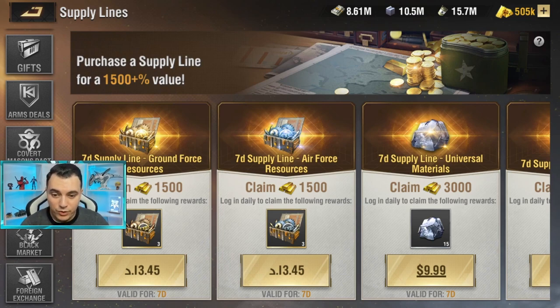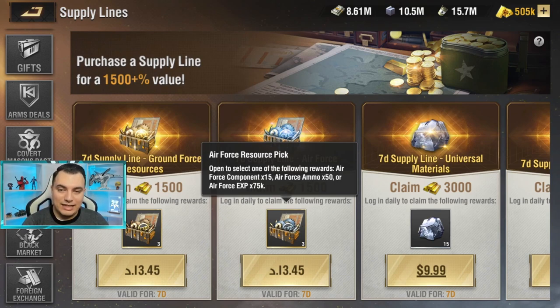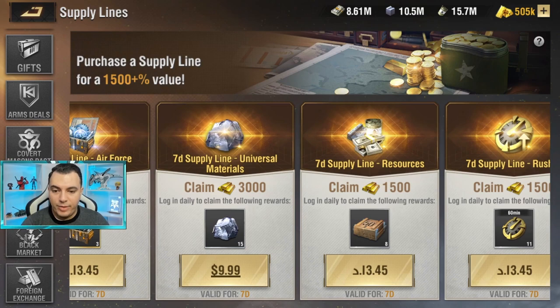Let me show you the packages. The first is the ground force package, where you can get ground force itemization such as components, ammo, or experience — you select one reward type. We analyzed each option individually. The second package is similar but gives exactly half the amount, because these are air force components, which are always double the gold value compared to ground force components.